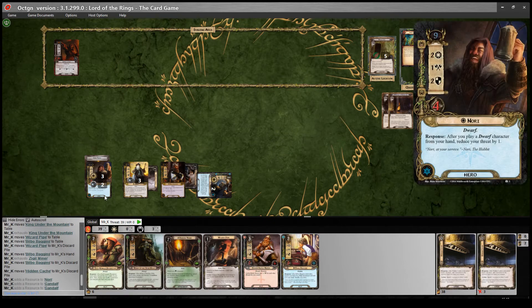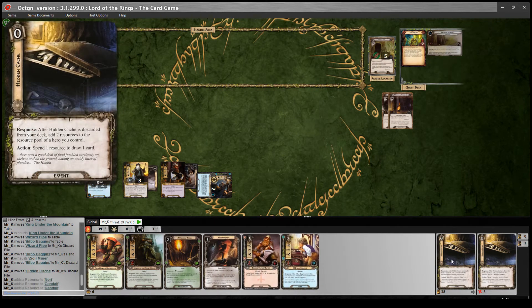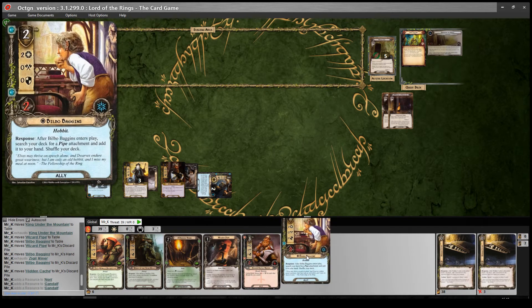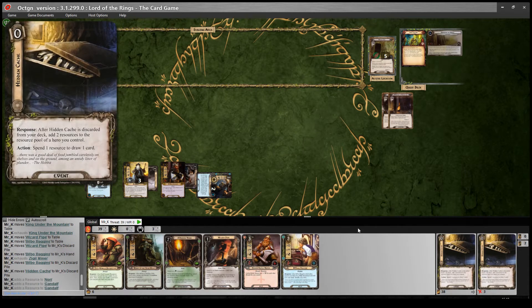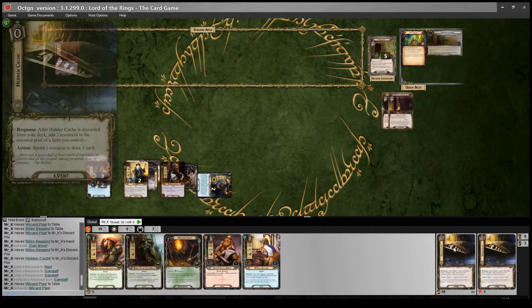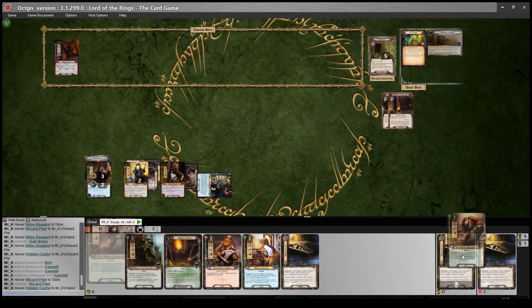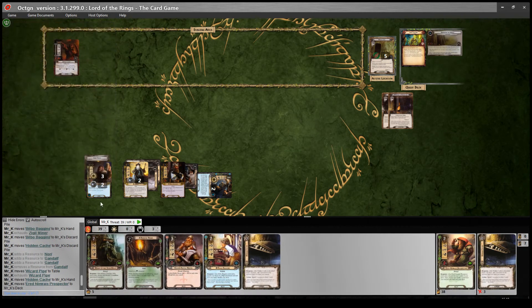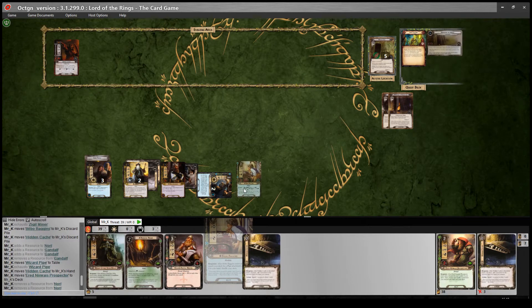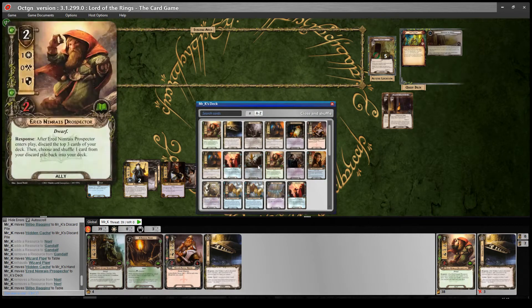I'm thinking about playing Bilbo to get a Pipe — specifically a Dwarf Pipe. But I kind of want that Hidden Cache on top of my deck first. So I think what I'm going to do is play the Wizard Pipe and exchange that Hidden Cache for the Prospector — and there's another Hidden Cache there too, three in a row, that's crazy. I'll put the Prospector on top. Then I'll spend 2 on Bilbo, and after he enters play I can search my deck for a Pipe attachment and add it to my hand — so the deck shuffles back in. I'll get the Dwarf Pipe. And there's an Ered Luwin Miner on top of the deck — that's nice.